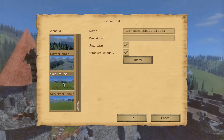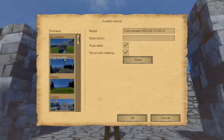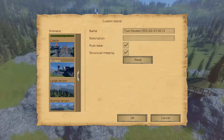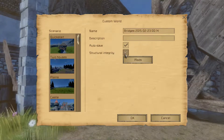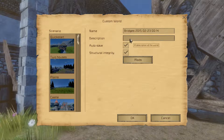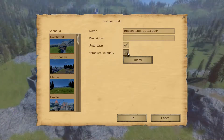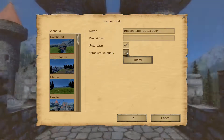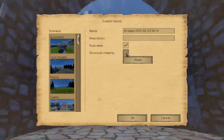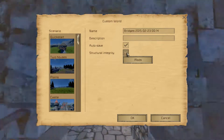There are also different terrain sizes if you just want to build your own contraptions. One of the biggest game-changers in Medieval Engineers is the structural integrity setting. You can turn it off and build whatever you want, as fantasy-esque as you like, without worrying about weight or connections. Turn it on and it changes the game entirely, as I'm about to show you.